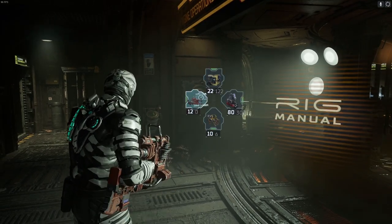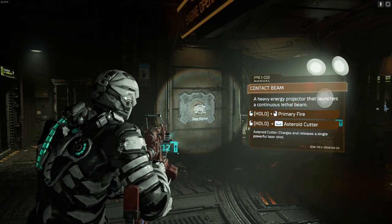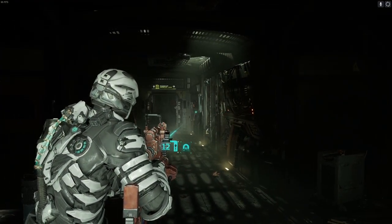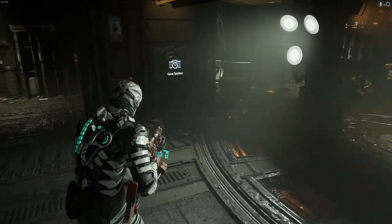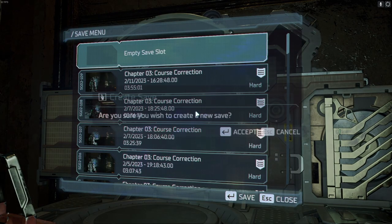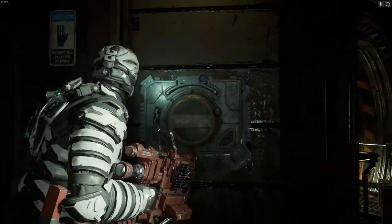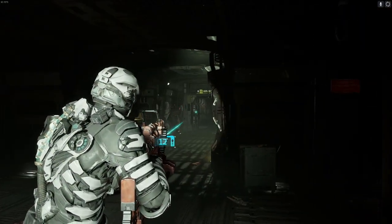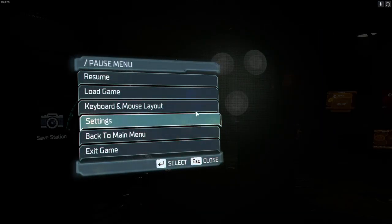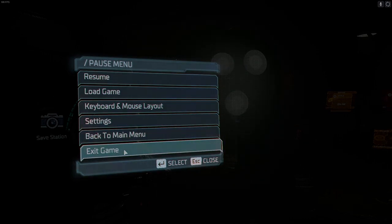Let's have a look at this contact beam — primary fire: a heavy energy projector that launches a continuous lethal beam. Thanks for watching guys — when we come back we're gonna try and get our contact beam upgraded, because this thing sounds like it could be pretty gnarly and we're all about that life around here. Till next time, thanks for watching.